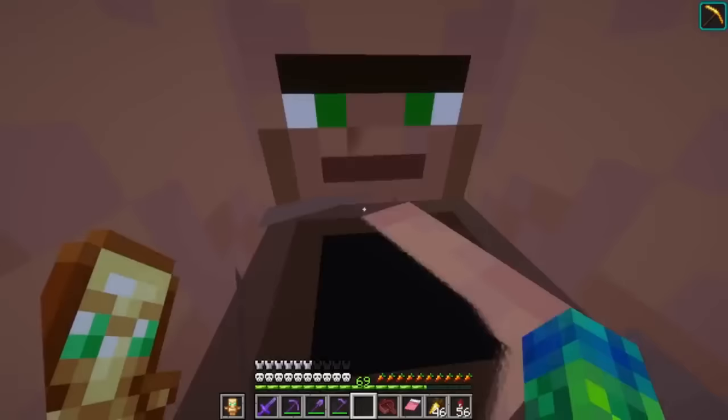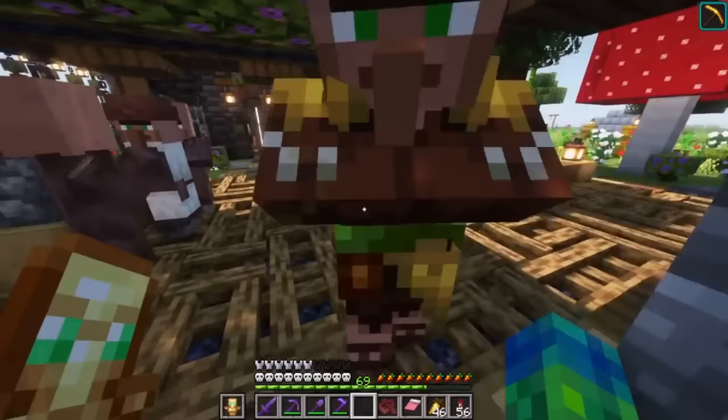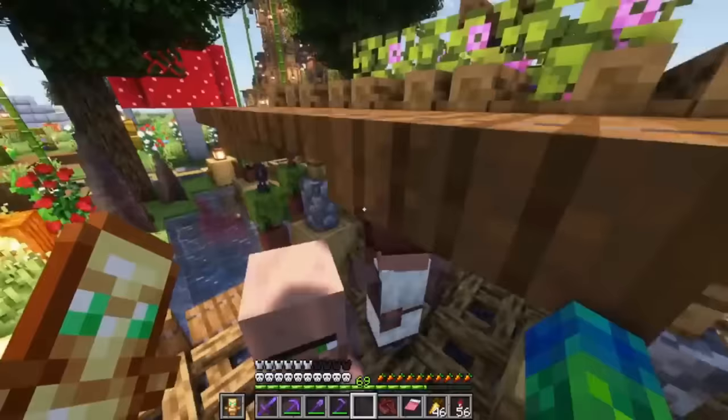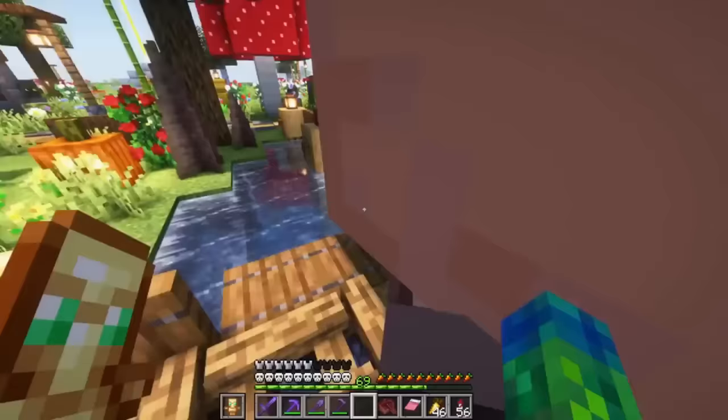I wonder if that's just a Minecraft bug where villagers lose their AI when they step on a campfire — they don't really know where to go next. Typically I have to go around and shuffle some blocks around them so they just know where to go.